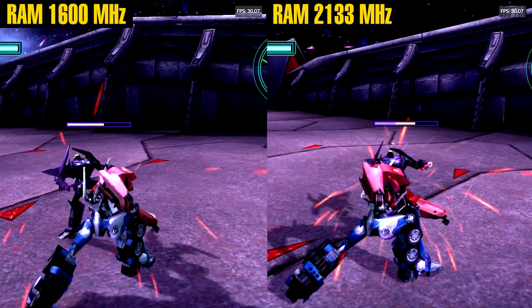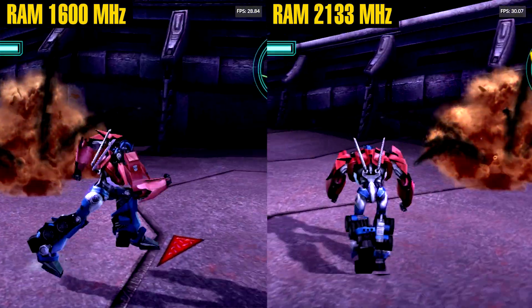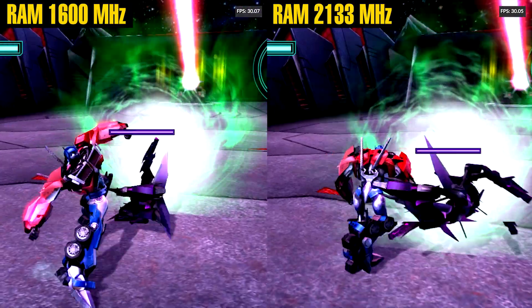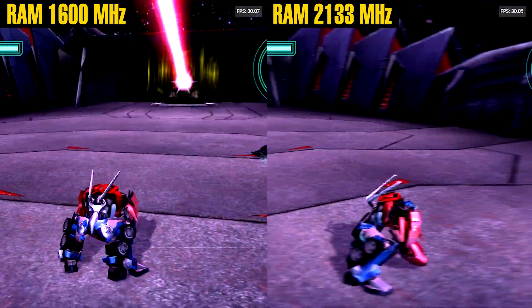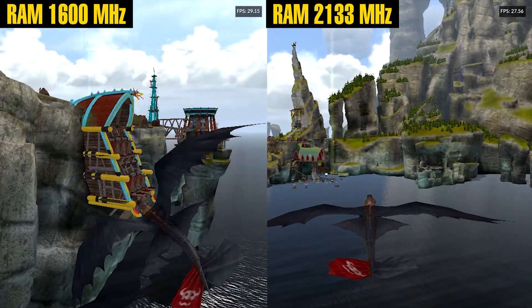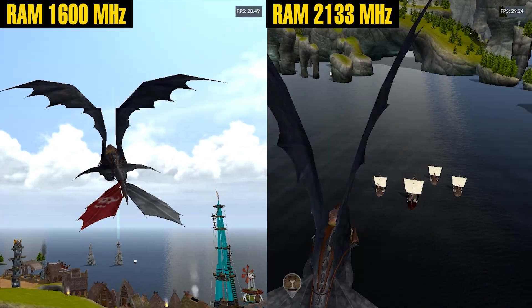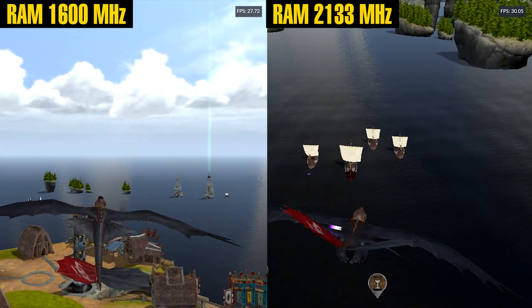Transformers Prime and How to Train Your Dragon stayed locked at 30fps, both with and without RAM overclocking. These games are built on licensed middleware that enforces a 30fps cap on Wii U. No amount of CPU, GPU, or RAM overclocking can push them beyond that, because the game engine itself won't render past 30.